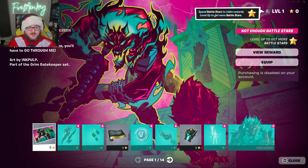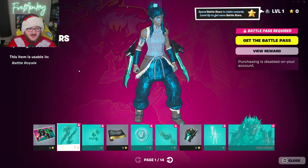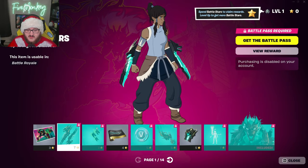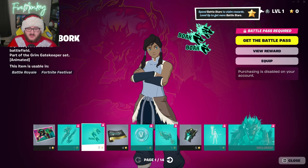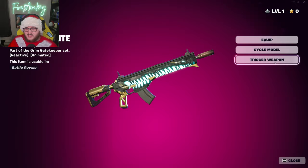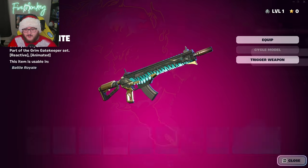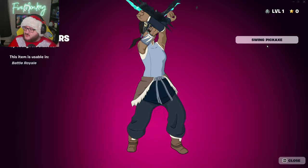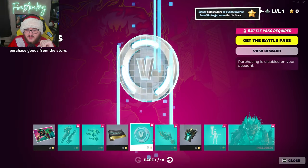Here's the brand new Battle Pass — we got a brand new loading screen, we got the Shade Ripper pickaxes right here, which look very, very cool. We got the Bork Bork Bork animated emoticon, the Cerberus Bite Wrap, which is animated and reactive. I can actually trigger it and it makes a little glow show up right there. You can also go ahead and swing the pickaxe, and you can see the nice little animation it's got going on.